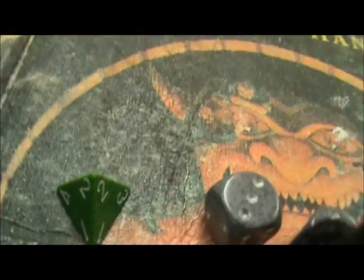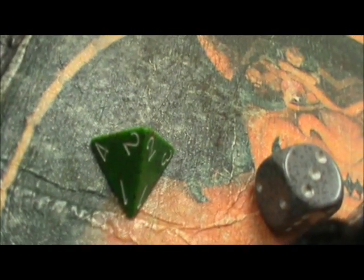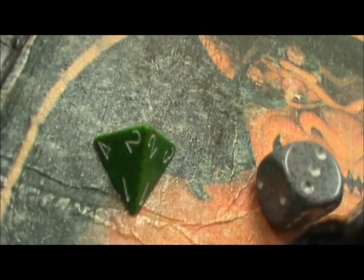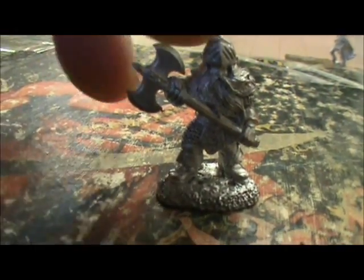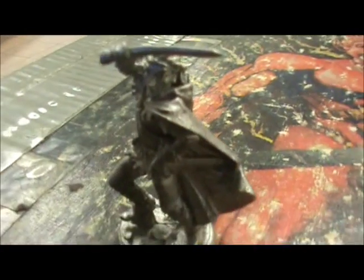Then I have a D20, 20-sided dice — these are just general dice. And a D4, four-sided dice. General nastiness starts in this area. Then tomorrow morning that's what we'll do. And these are the figurines, so there's the nastiness.